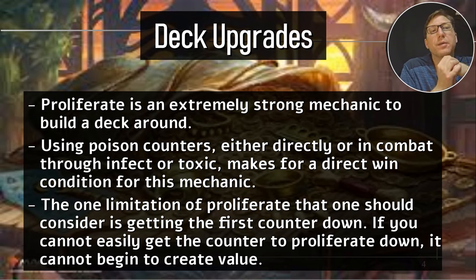So looking at proliferate — proliferate is a very, very strong ability in general. Remember, the main limitation is just getting that first counter down. Once you have a counter on a player, on a permanent, on a creature, whatever it is, you're set basically. One of your main considerations should be: how hard is it to get that first counter down? Does it do it automatically? Does it start with it? Or do you have to jump through a bunch of hoops to get that first one down?